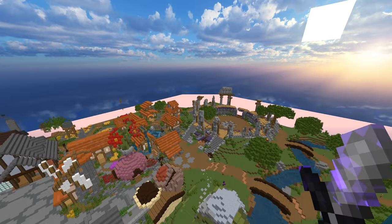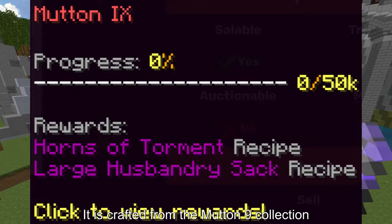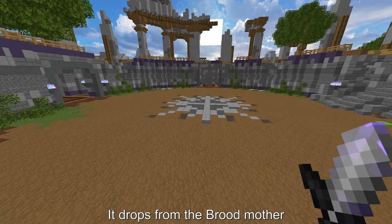Horns of Torment — it's not really good for RCM, but the added strength and crit damage makes it viable for LCM. It is crafted from the Mutter 9 collection. Luxurious Pool — if you need high crit damage then I would recommend using it. It drops from the broodmother.